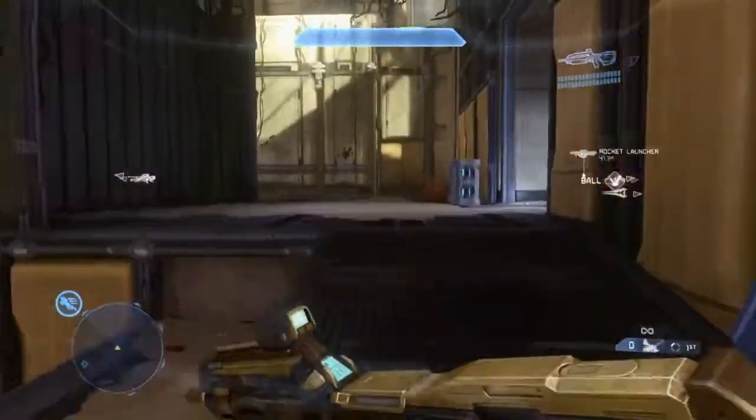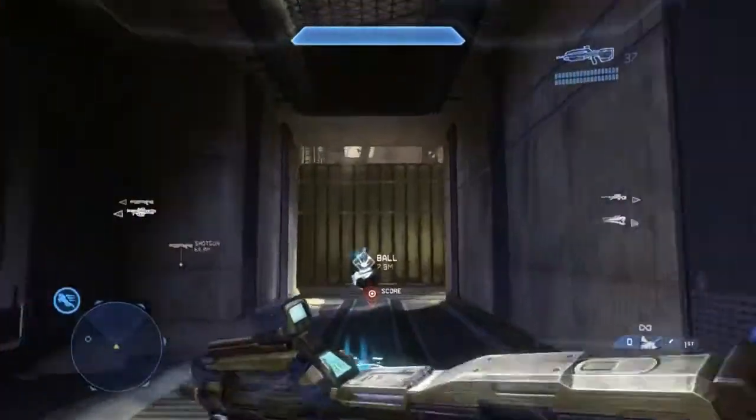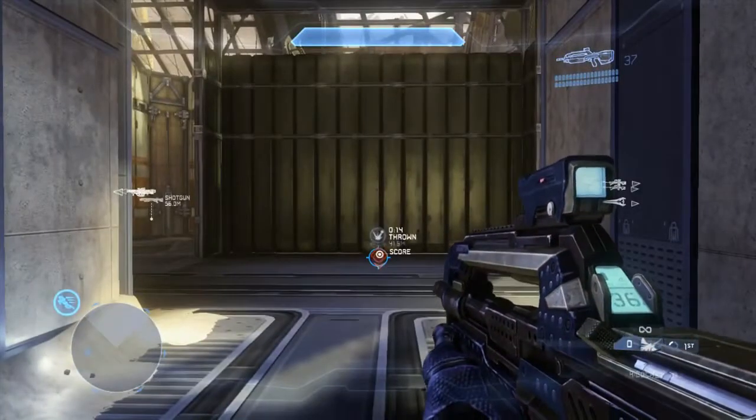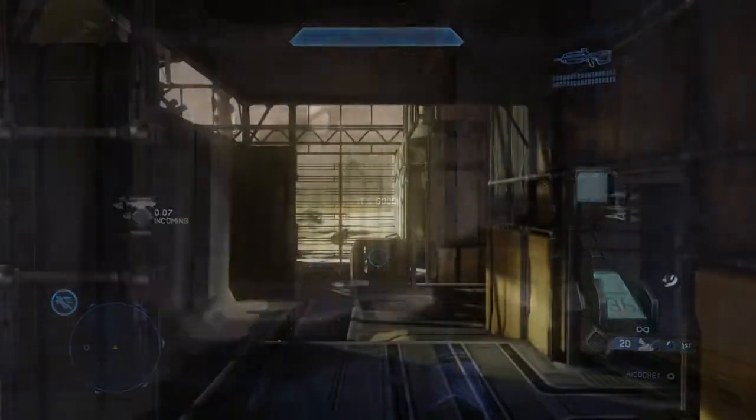Here's what I would like to do off the start. Let's start with the middle area and throws you can do from here. This is my favorite because it's really fast — it's right from the middle. You just throw it through that gap.